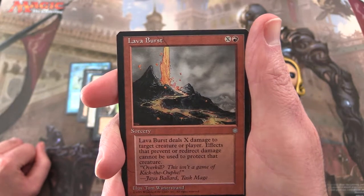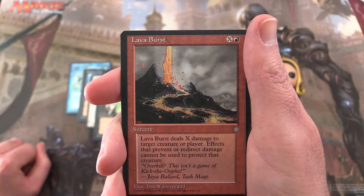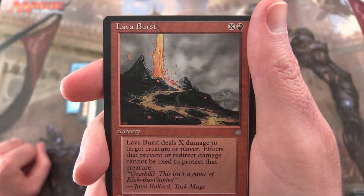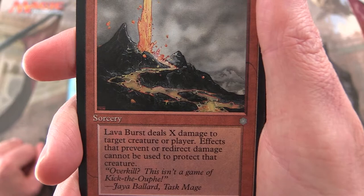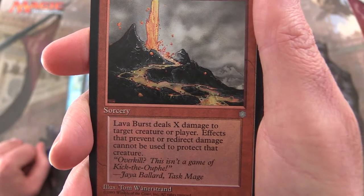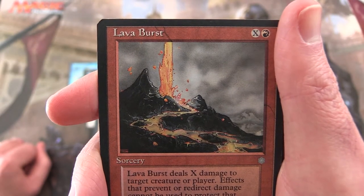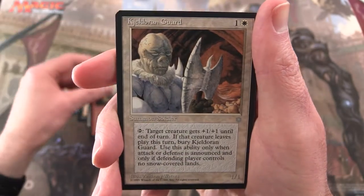Next up we have Lava Burst — Sorcery, 4X and a mountain. Lava Burst deals X damage to target creature or player. Effects that prevent or redirect damage cannot be used to protect that creature. Flavor text: 'Overkill — this isn't a game of kick the oof.' — Jayabalard, Task Mage. There's a bit of a Dominaria tie-in. And we've got a volcano bursting with lava.